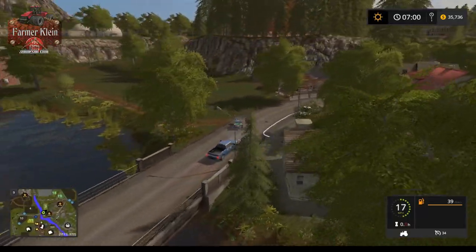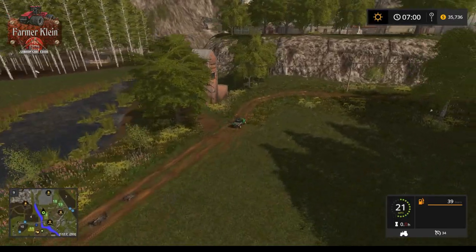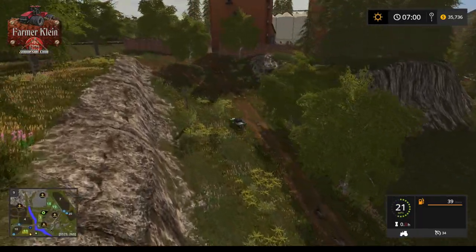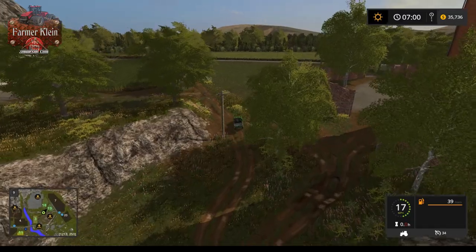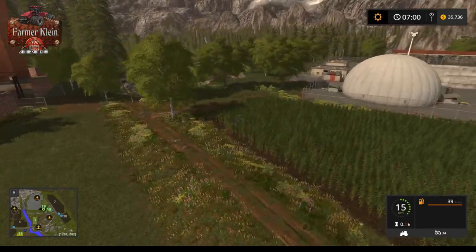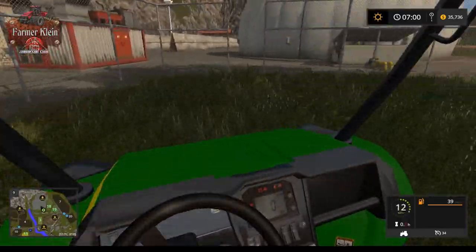Field 3 appears to be a grass field right below us to our right. Field 19 looks to be another grass field and field 18 appears to be corn. So we've got two grass fields and a corn field real close to the BGA. Let's figure out how to get in here.